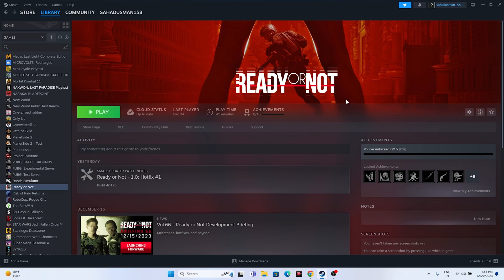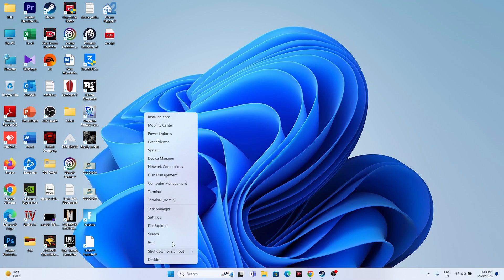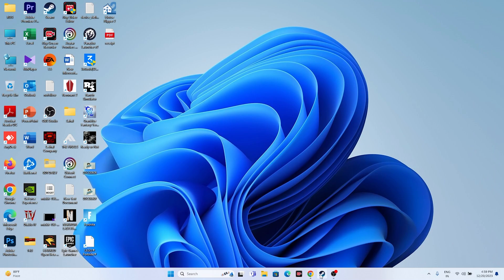Close all overlay and background applications. Open Task Manager and you'll see many things running in the background utilizing performance and causing crashes. Close unwanted applications, especially overlay and overclocking tools like Discord, RivaTuner, MSI Afterburner, and similar programs. Once you've closed everything unnecessary, try launching the game again.